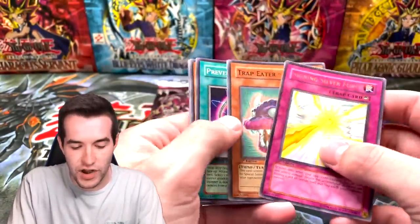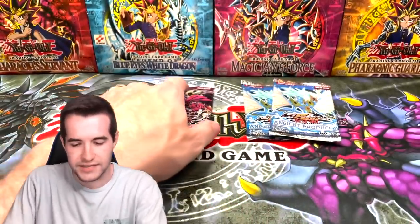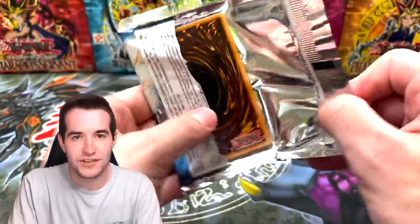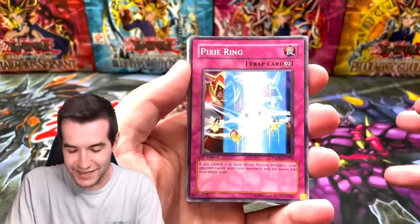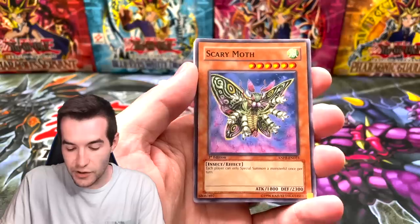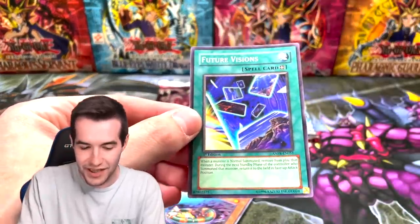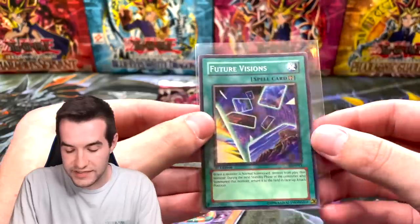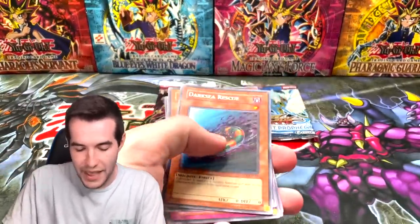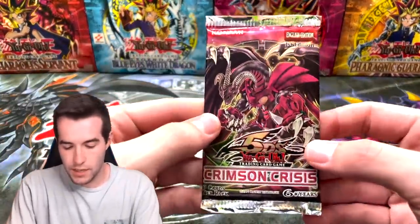Come on tin, we got to get some hits! One Ancient Prophecy first edition — ancient fairy ghost rare first edition would be the craziest thing ever! We got Pixie Ring, Morphtronic Magnum, Scary Moth, and Future Visions — a super rare first edition! One day I will pull something crazy out of one of these tins with first edition packs. Super rare, not bad but not the big one we're looking for. At One with the Sword. Crimson Crisis again.